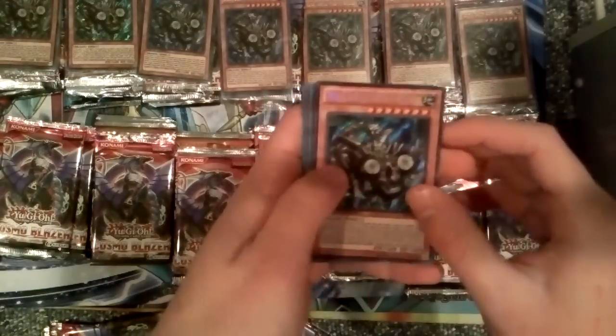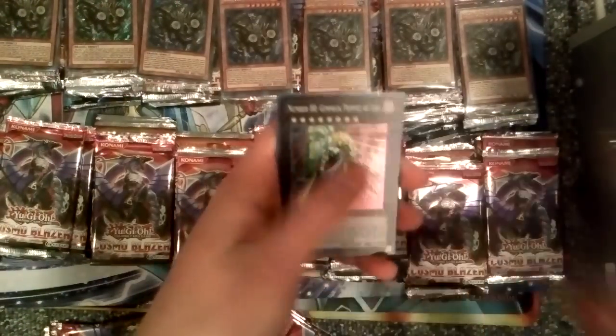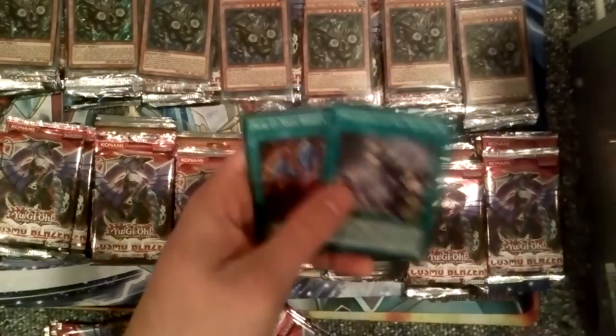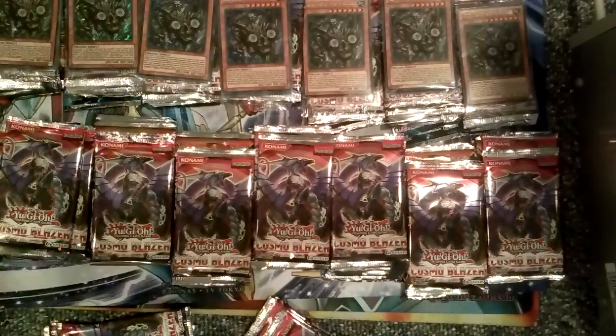Now we've got the Redox promo pack. We've got a Secret Rare Redox Dragon Ruler of Boulders, Super Rare Diamond Direwolf, Super Rare Number 88 Gimmick Puppet of Leo, Super Rare Spellbook of the Master, and Super Rare Rank Up Magic Barian's Force.